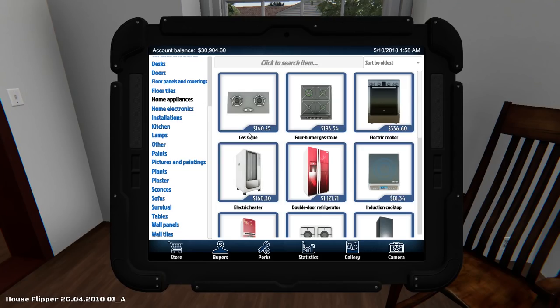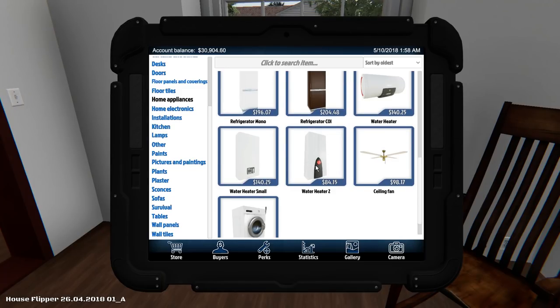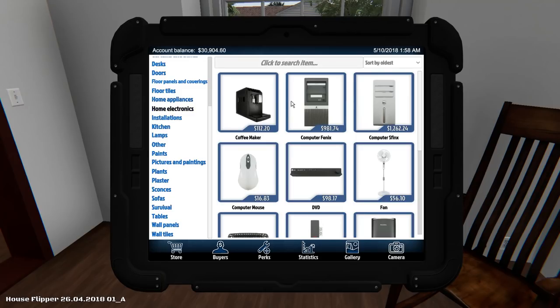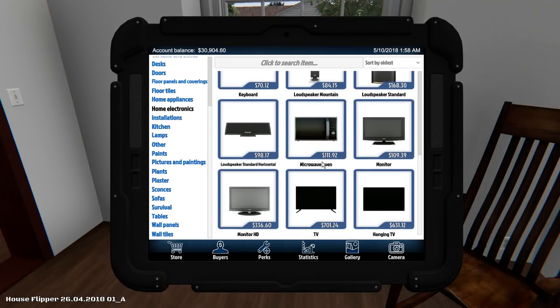I went to go look at some of the new stuff, and oh, there's some new stuff. We got stoves, four-burner stoves, an electric cooker, an electric heater, an induction cooktop, a regular gas stove, a water heater, water heater two, water heater small, and a mounted washer. Refrigerators. How about the home electronics? Do we get a legitimate computer screen? There's a DVD player now, there's a computer, a microwave oven, and there's a monitor. I had been wanting one of those for the longest time — we had to use hanging TVs and regular TVs instead of monitors, but now we have legit monitors.